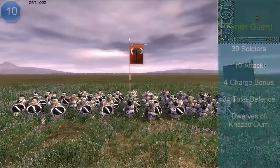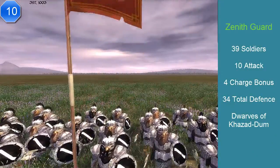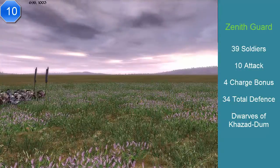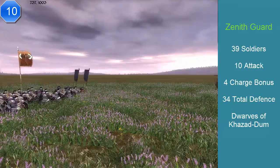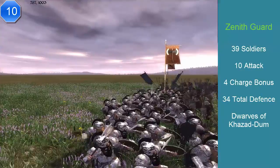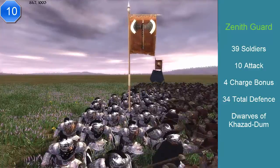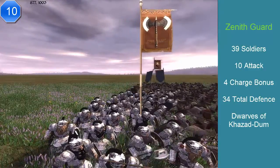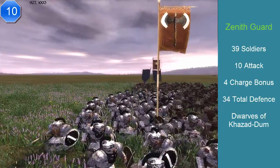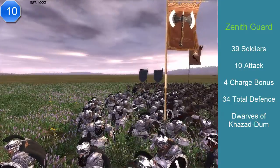At number 10, we have the Zenith Guard. This bodyguard comes from Khazad-dum. They have 39 soldiers, an attack of 10, a charge of 4, a defense of 34, and they cost 1,000 florins — which all bodyguards do. They have excellent stamina and locked morale, which means they'll never break. They're dwarves — what do you expect? Their speed is 95%, meaning they're 5% slower than the average unit.